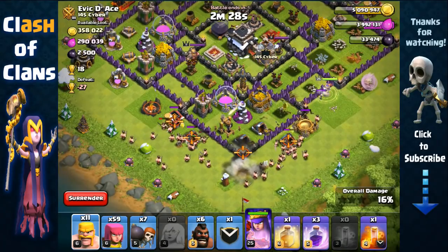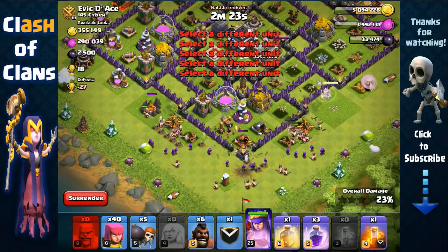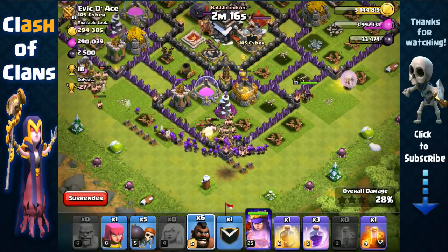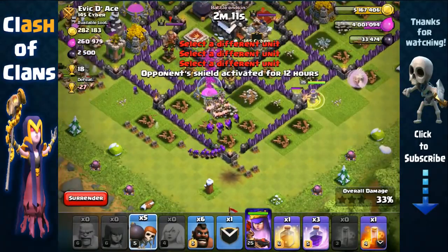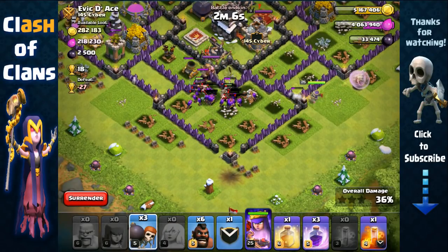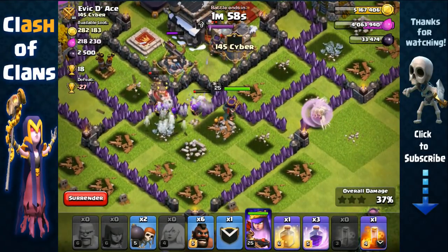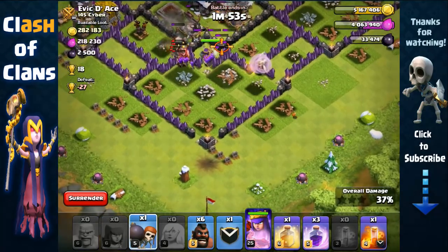We use two wall breakers to open up that layer, send out more barbarians and archers, have them spread inside. We don't need to use hog riders. There's a tesla right there — we're gonna send out two pairs of wall breakers. We don't need to use a rage because we can break inside pretty easily. Let's help out our queen with that one wall breaker — where is he going? Okay, there he is.